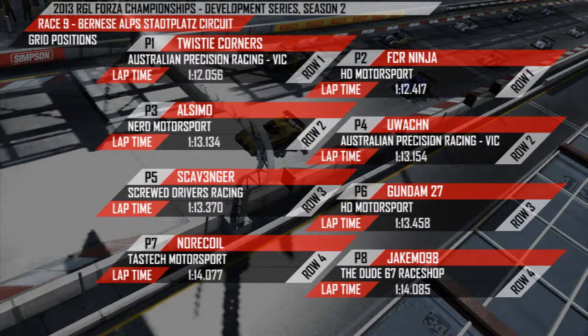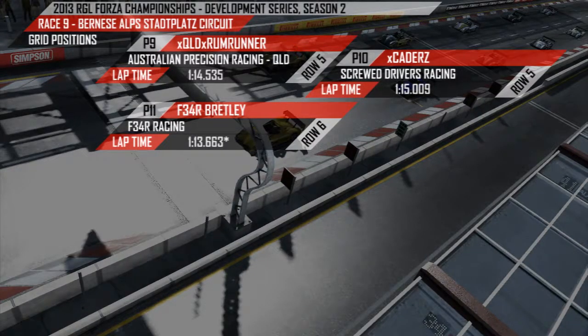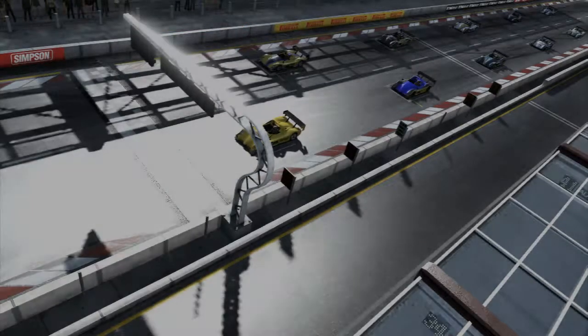With Twisty Corners once again leading the pack. This time FCR Ninja for HD Motorsport has locked in the front row of the grid. Also Moe qualifying very strongly, as was You Watching. Scavenger was always in the hunt during practice and he's managed to get himself one of his best qualifying positions yet, on the same row as Gundam. Recall and Jake Moe round out the fourth row. Queensland Rum Runner is the only representation of APRT Queensland. Bretley had a scratch lap and couldn't get a clean lap in qualifying, so he'll start from the rear of the grid.